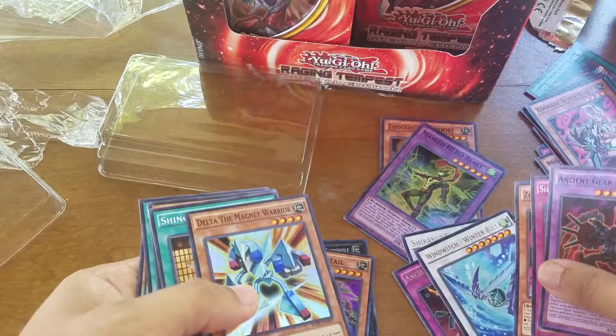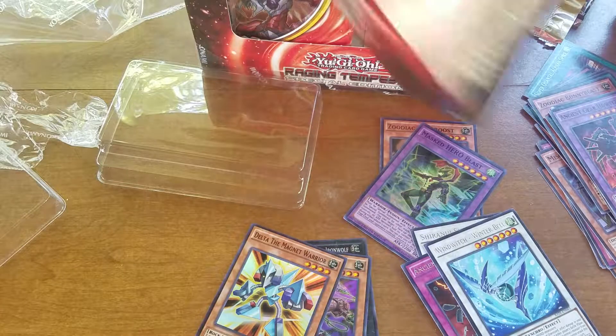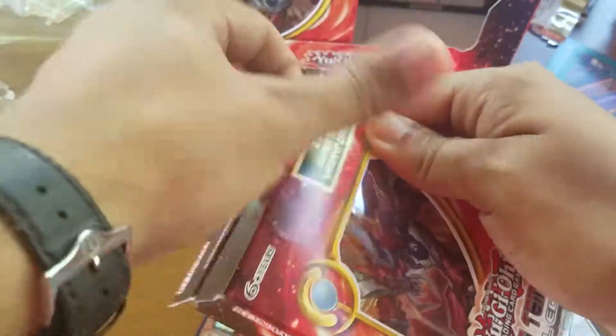Wind Witch Winterbell and Delta Magnet Warrior. Alright, that was our first pack — not really anything too great, nothing to boast about. Moving on.